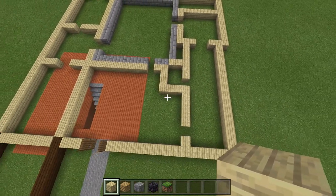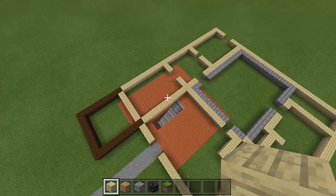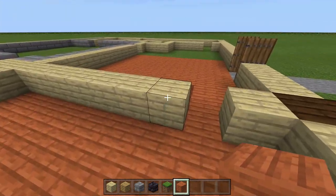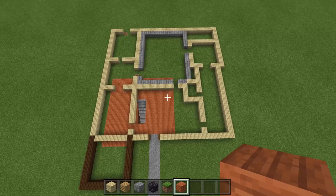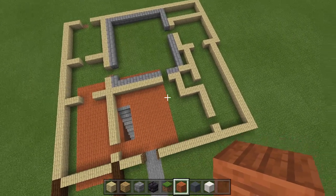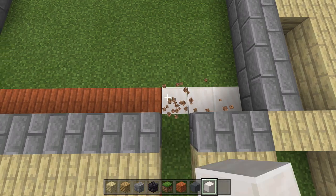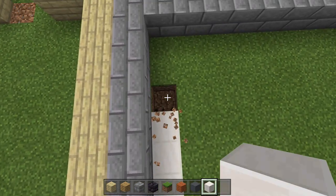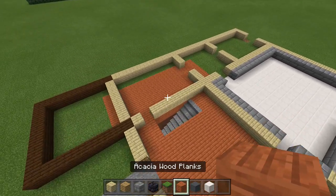Remove a block and add 2 more birch planks to finish that wall section. Add 2 more acacia planks with a door leading into the dining room. Check that the staircase still fits — yes, it does. All doors are in place. Now for flooring: every room gets acacia wood planks except the kitchen, which gets blocks of quartz. Place quartz in the kitchen first, then fill all other rooms with acacia planks.